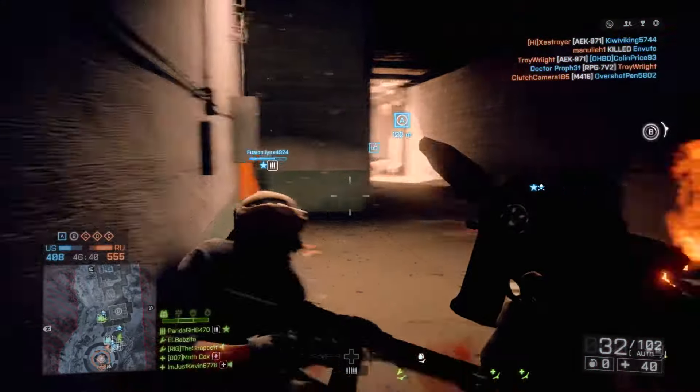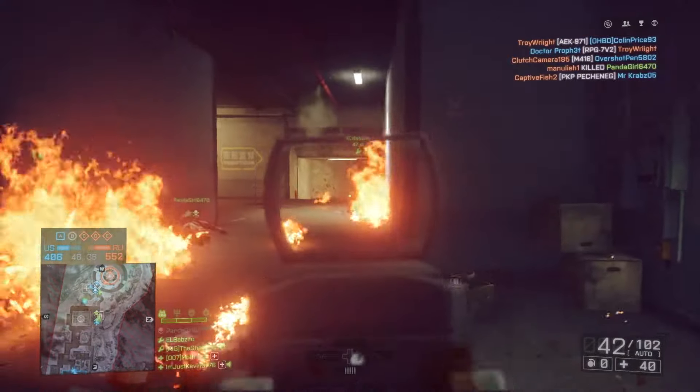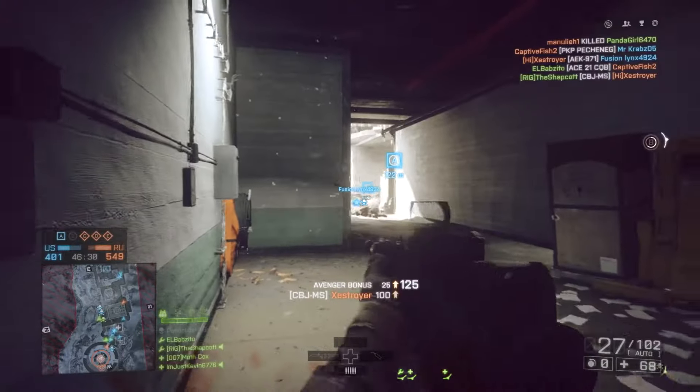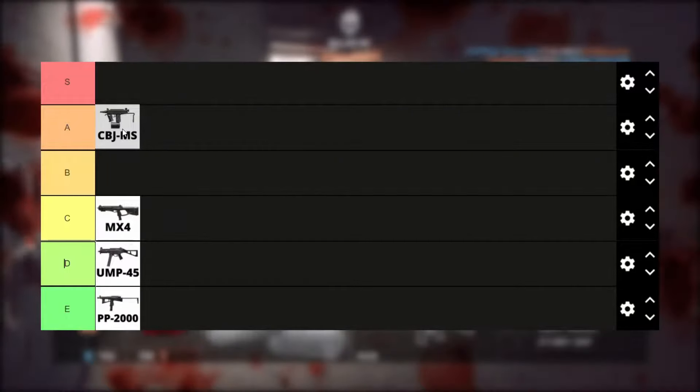Oh yes, here we are. The CBJ-MS. This is the PP2000, but good. Where the PP2000 is a peashooter, this thing is a NAILGUN — yeah! 700 RPM, 50 round mag, and a fast reload time. This is our first A tier, boys.